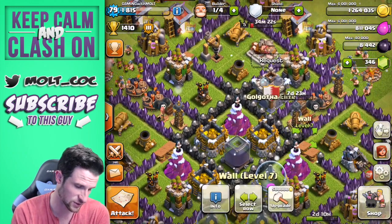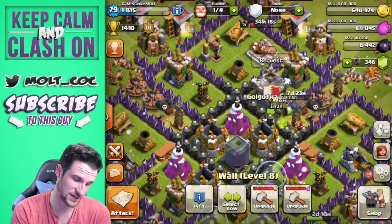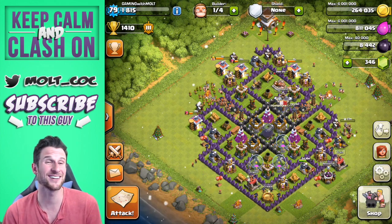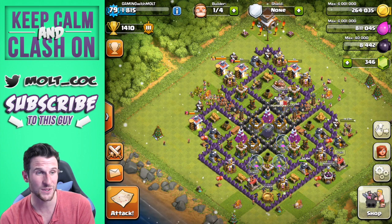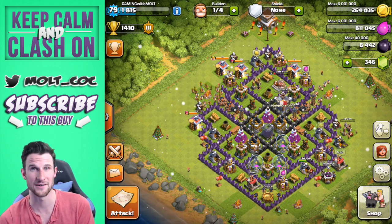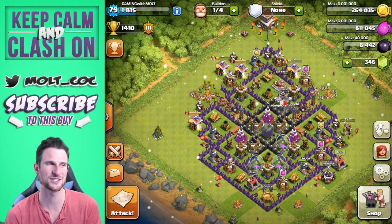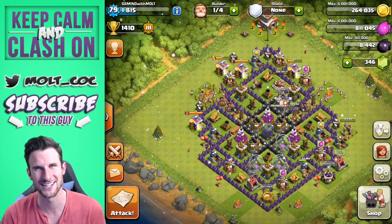Let's go ahead and upgrade some walls. Our core is all level eight right now but we still have a lot more to go. We'll do one and two — that's all we can do; we need to farm up and max out these walls. That's going to be it for this episode of Let's Clash, guys. We switched some things up on the base, upgraded it a little, and I think it's going to work better now. Thank you so much guys, I really appreciate it, and as always keep calm and clash on — see you guys later, peace!